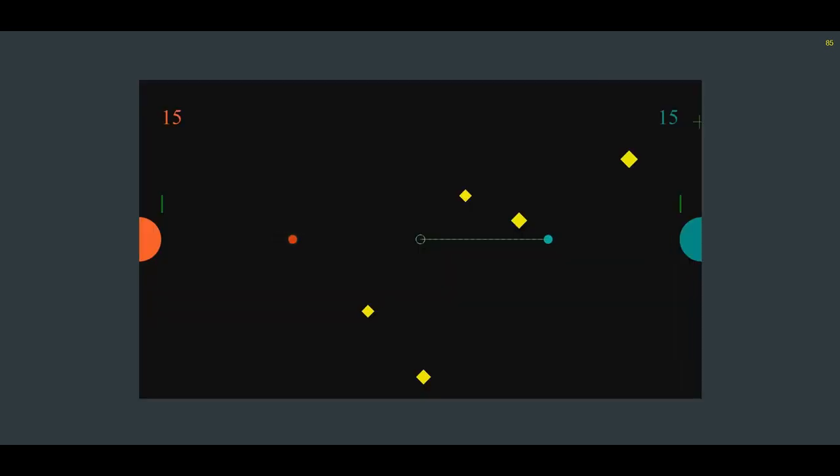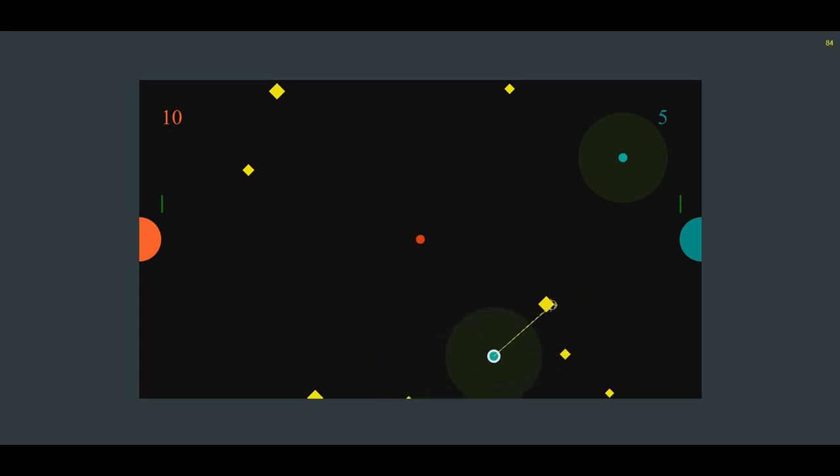I'm waiting for an opponent. Alright, we're in. We both kind of crashed into each other. I'm blue. I don't know why I'm going straight towards the middle. I want the drones to pick up stones. I'm picking up stones and bringing them back to my mothership, but then it goes straight back into the middle, which I don't want it to do automatically.